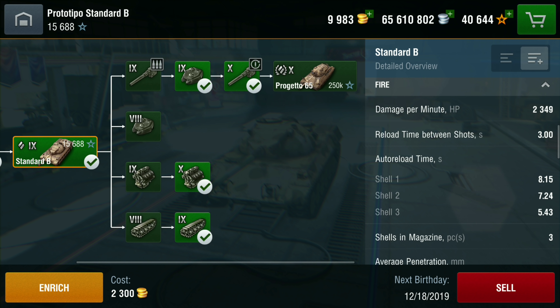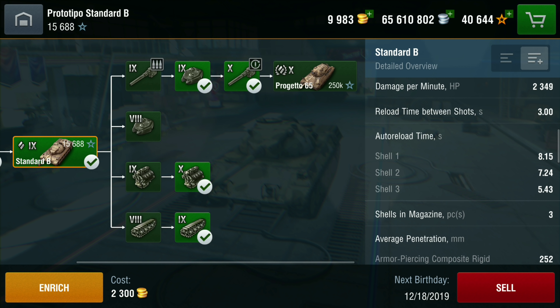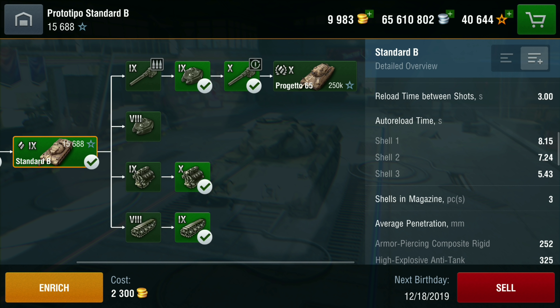Just like the Progetto at tier 10. If you play just the last shell you haven't got two other shells in your magazine, so if you can, reload the whole magazine. But it depends on the situation — if tanks are right in front of you, you can just release your clip and shoot the last remaining shell. That said, three shells is where it starts getting interesting.